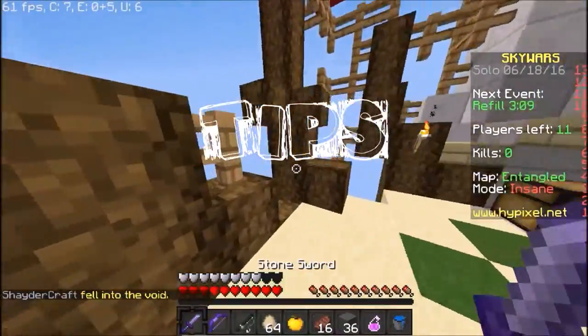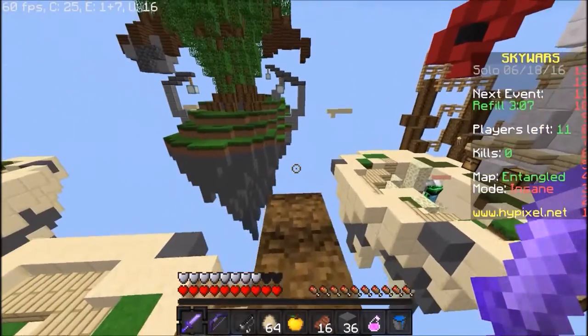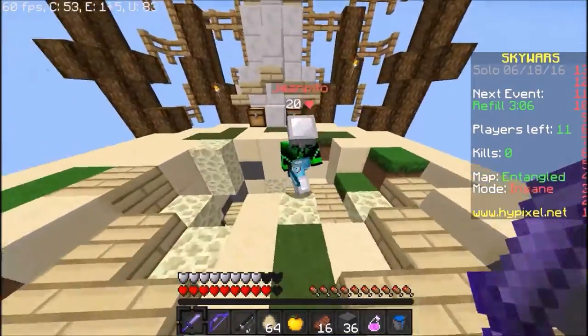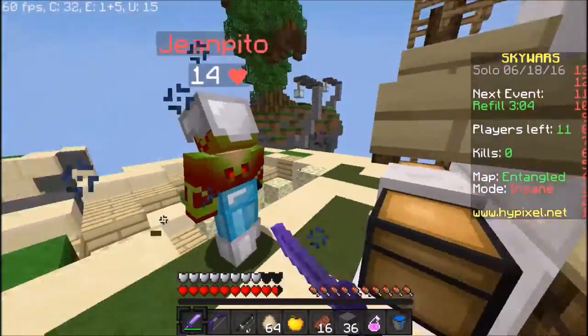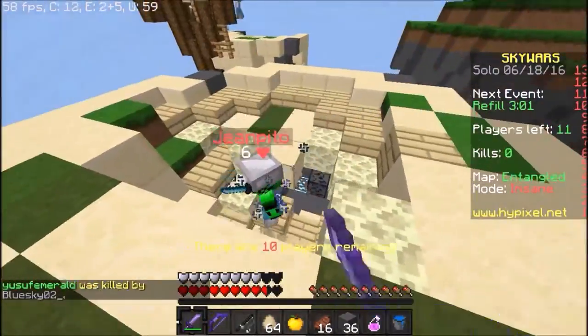One really important tip is to rush your opponent or neighbor when you're low on armor or have bad gear. Try to get the element of surprise so you can get around 3 hits before they hit you, so you're certain of winning the fight. This can really change your game.